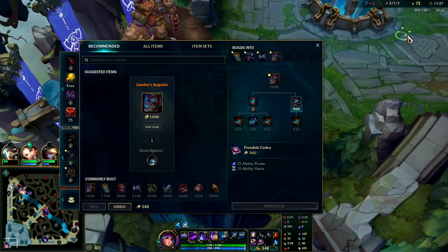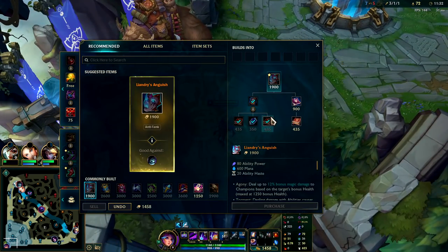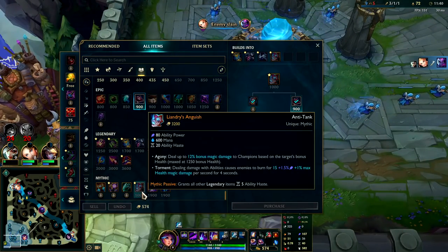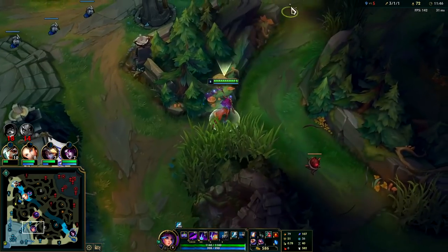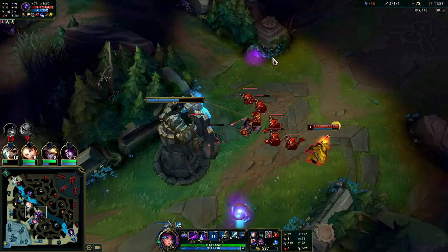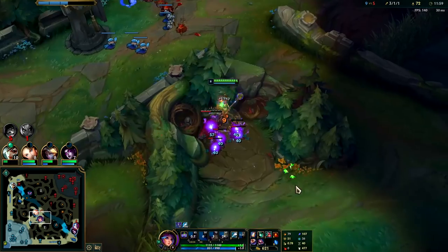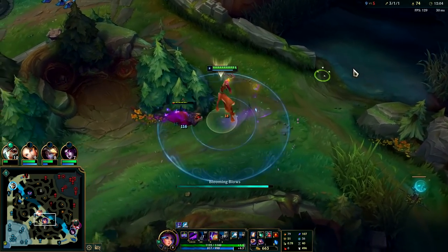We'll go for Liandry's — it's a really freaking good item. Really really good item and then we'll be building some tank stuff. Liandry's just works so well with Lilia's passive. After Liandry's you can go Hourglass, Dead Man's, or Cosmic Drive — you have a lot of options. Generally Hourglass is the best if you're already back into team fighting. I'll play for dragon and try to keep invading Evelyn because she can't fight me at all right now.